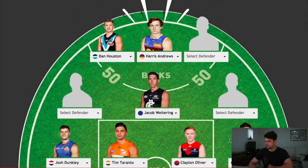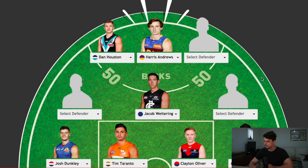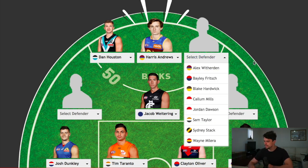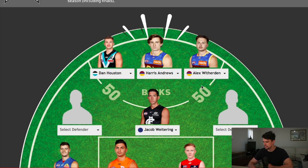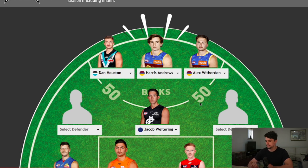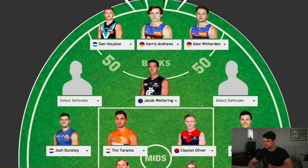We've got three defensive positions still yet to fill, so I'm probably just going to choose sort of rebounding medium types. Options include Witherden, Fritsch, Hardwick, Mills, Dawson, Taylor, Stack, and Molera. I'm probably going to have Witherden — he's probably been one of the best performed for his age in that position, been good since day one, excellent ball user. He definitely operates well out of that back pocket.